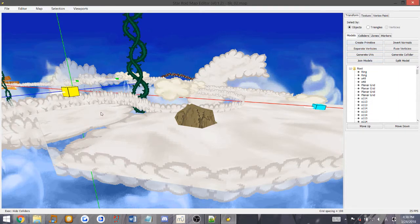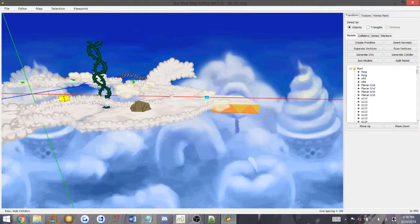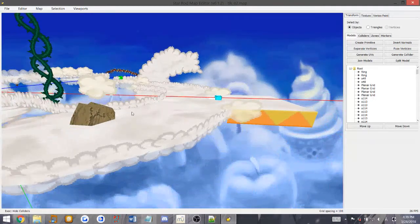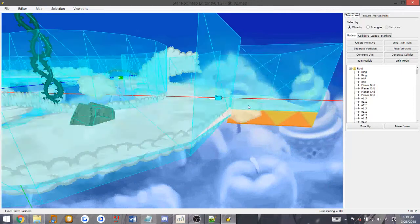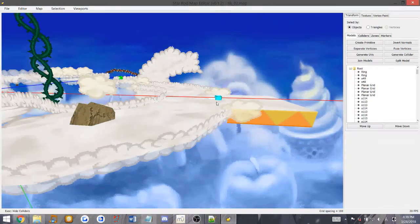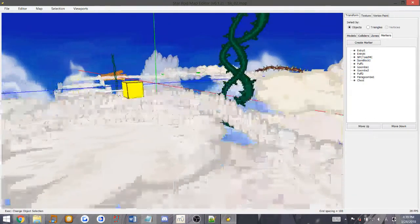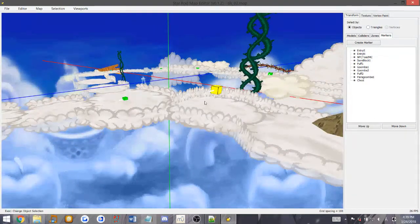Alright, so here's our map right here. This is the second area of Heavenly Skyway. And so we have, as you've seen before, our stuff like the collision, the colliders, the markers, and stuff like that. Markers for other stuff around here. And there's entities here too, so I'll go over those as well.